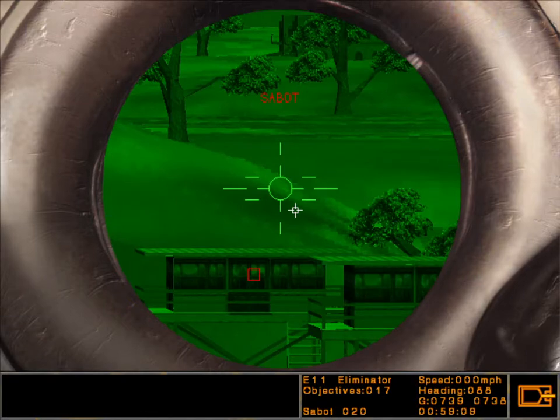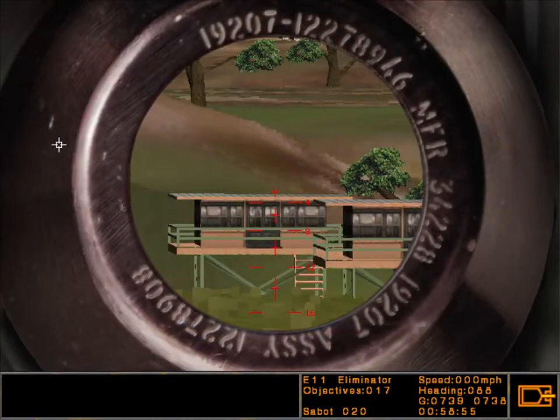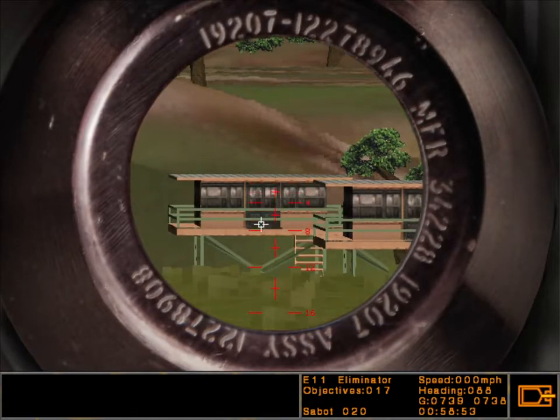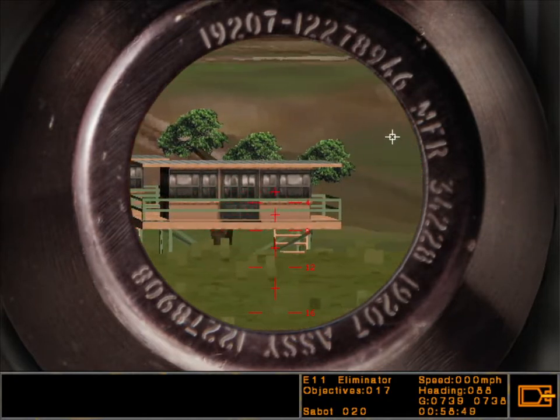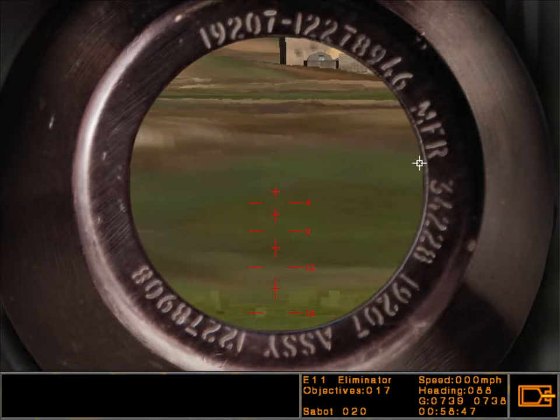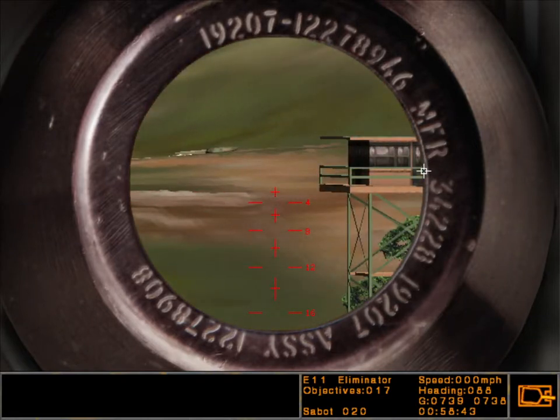Press F2 to return to the gunner's station. The gunner's station also contains the gunner's auxiliary sight, or GAS, located upper left. The GAS is a foresight which shows the exact lay of the tube. Select the GAS by right-clicking on it with the mouse or press the F4 key. During combat, effective use of the GAS can save your life if the GPS is destroyed.